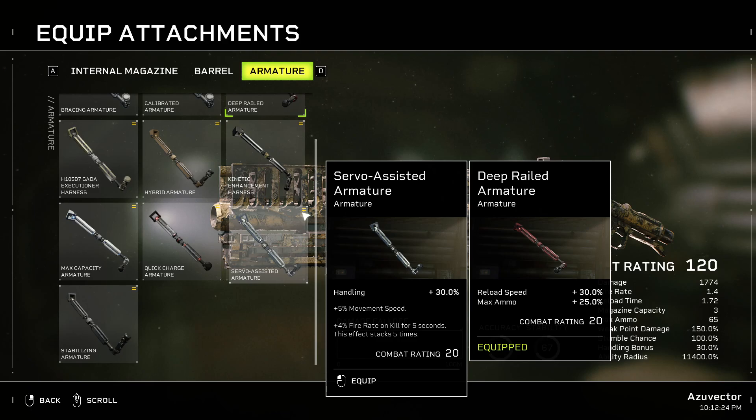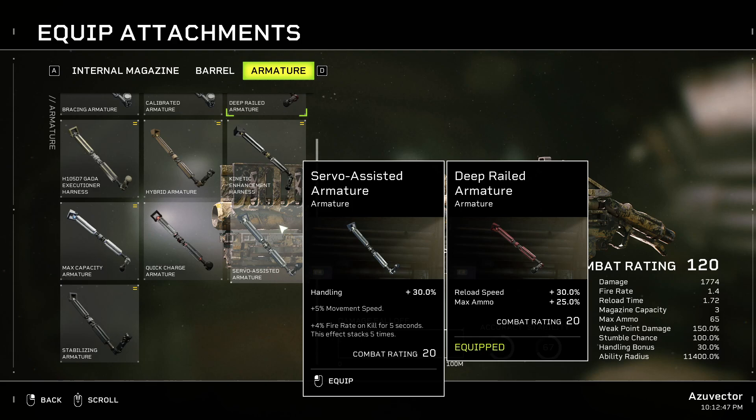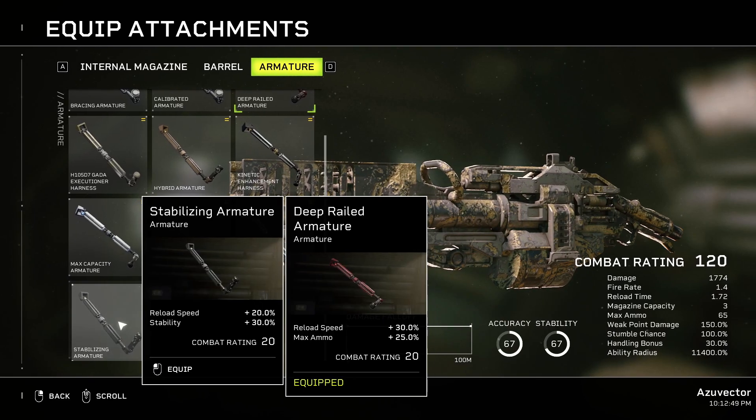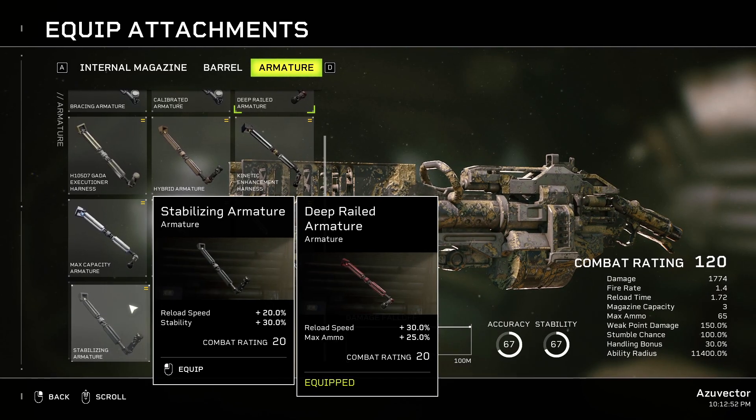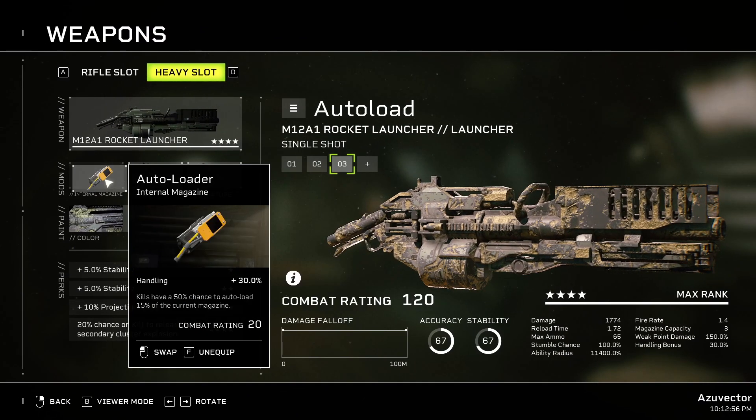Servo-Assisted Armature gives Handling, Movement Speed, and Fire Rate on kill for five seconds. This one would feel irregular, especially with the fire rate on kill. Movement speed might be a good idea with this build, but I don't think I'd use this one. Stainless Armature gives Reload Speed and Stability — whatever. So yeah, those are my top picks for this weapon.